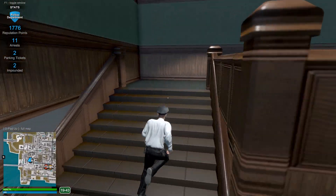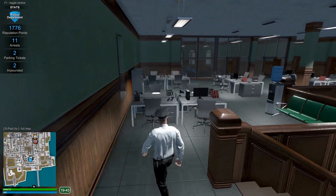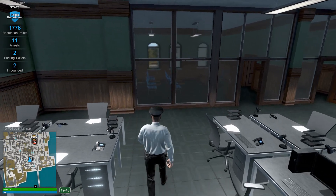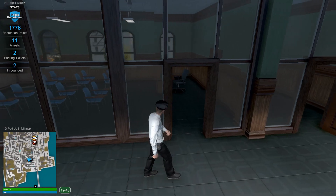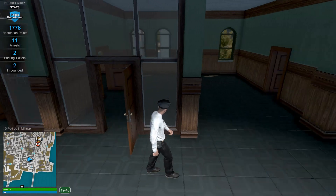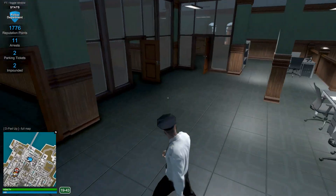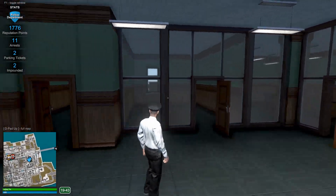Let's see if we can come upstairs here and see what's up here. There's a bunch of offices up in here. That would be the briefing room. Another office or something. Some offices back in there. So I'm guessing what this is is like the bullpen, and then all the command and the detective offices.